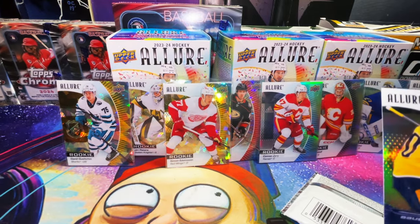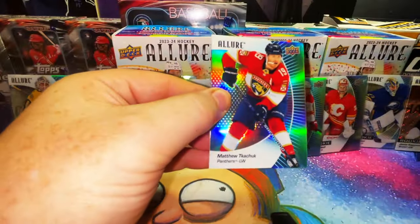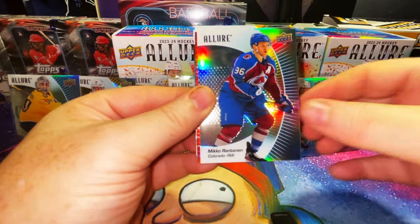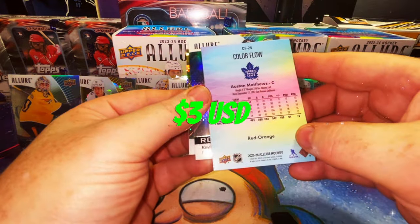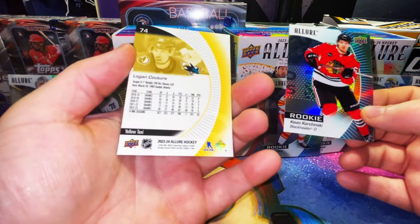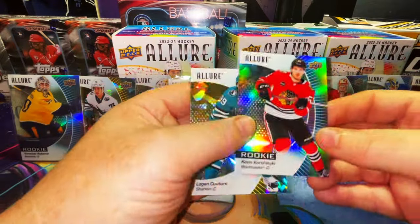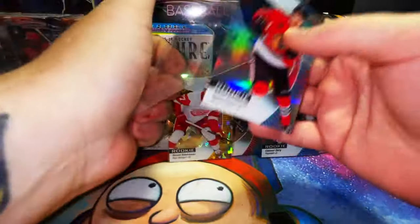One more pack - let's see if I have enough time to start the next video because I've got some Topps Chrome in. Well, I guess no Bedard. Matthew Tkachuk, Mikko Rantanen. There's a color flow with Auston Matthews - red orange - and that's a good one! Kevin Korchinsky - not Connor Bedard. Our last but certainly not least is Logan Couture on the yellow taxi. What do you guys think of these cards? I think these are absolutely great.